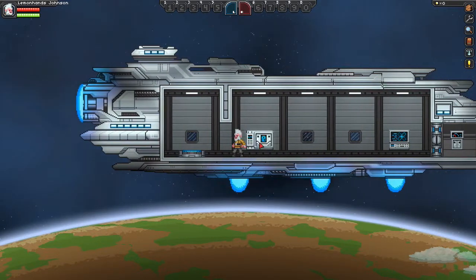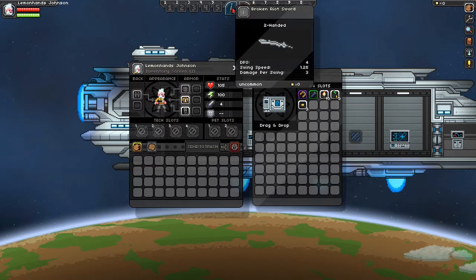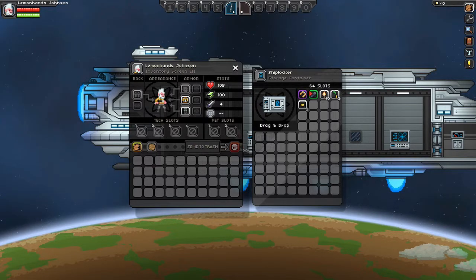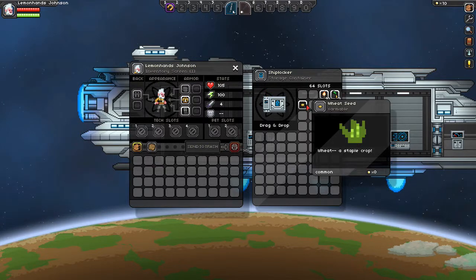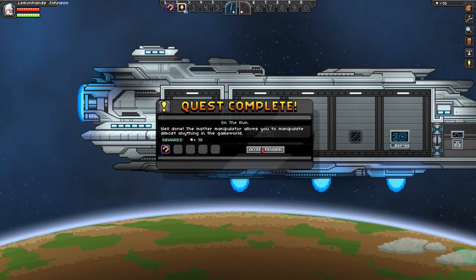I believe this here is the ship locker. We got our broken riot sword — I like that. I'm gonna put that in our left hand. Actually in this game, most characters are left handed, so that's kind of neat. We got our matter manipulator — put that in first. Flashlight, put that there. Wheat seeds, I'll just toss those into my inventory. Torches — good to carry some torches on you. And banana seeds, so we can start ourselves a nice farm. Quest complete!